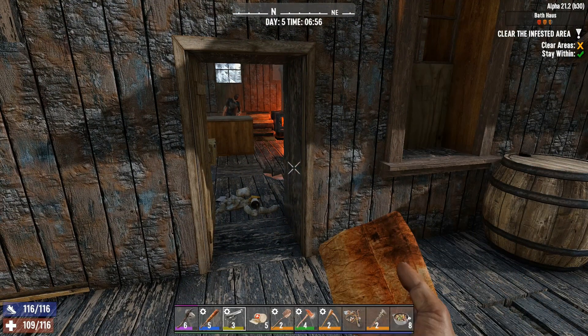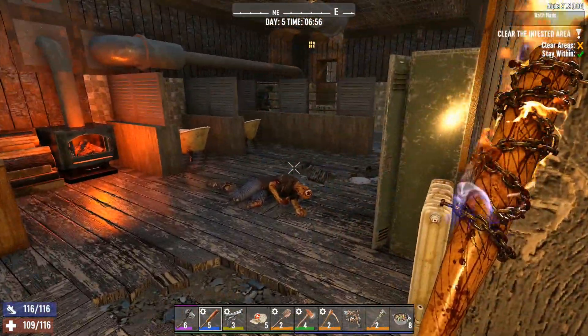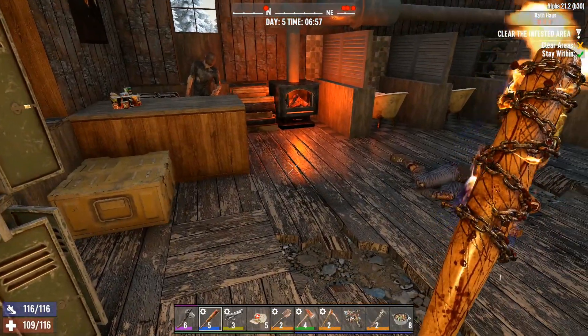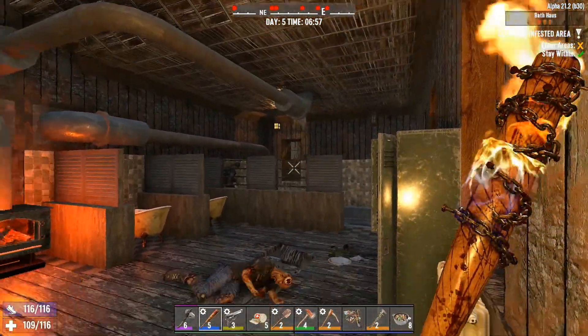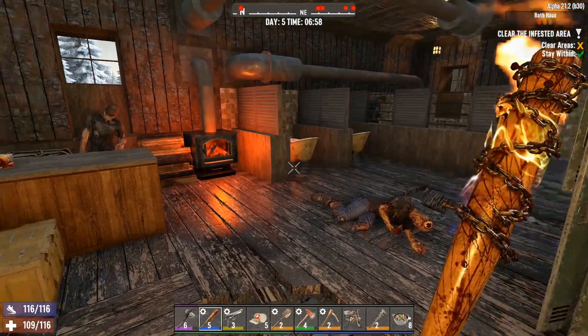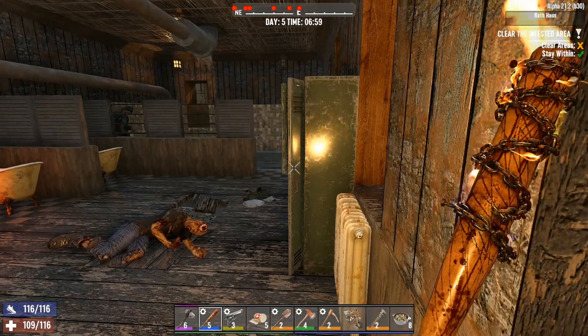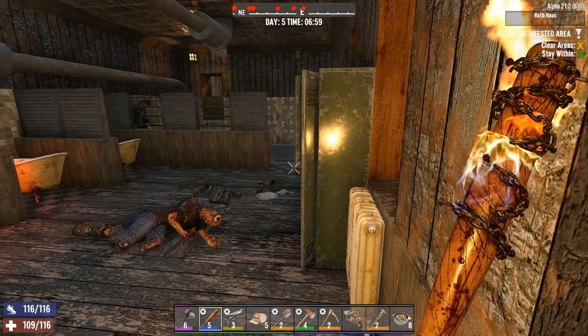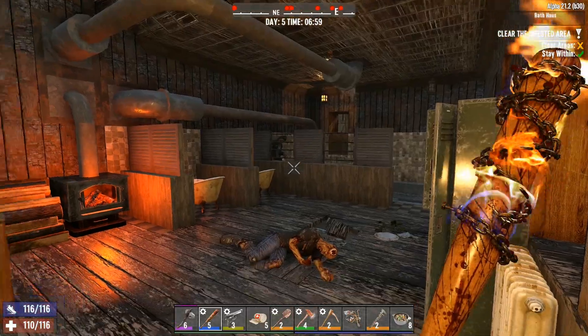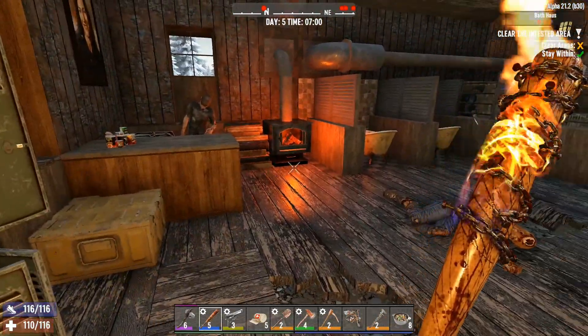Yeah, you can get radiated by barrels a lot quicker, a lot easier. No tunnel though. A lot of freaking zombies in here — one, two, three, four, five, six, seven, eight — at least eight zombies. It's funny because I can only see three.